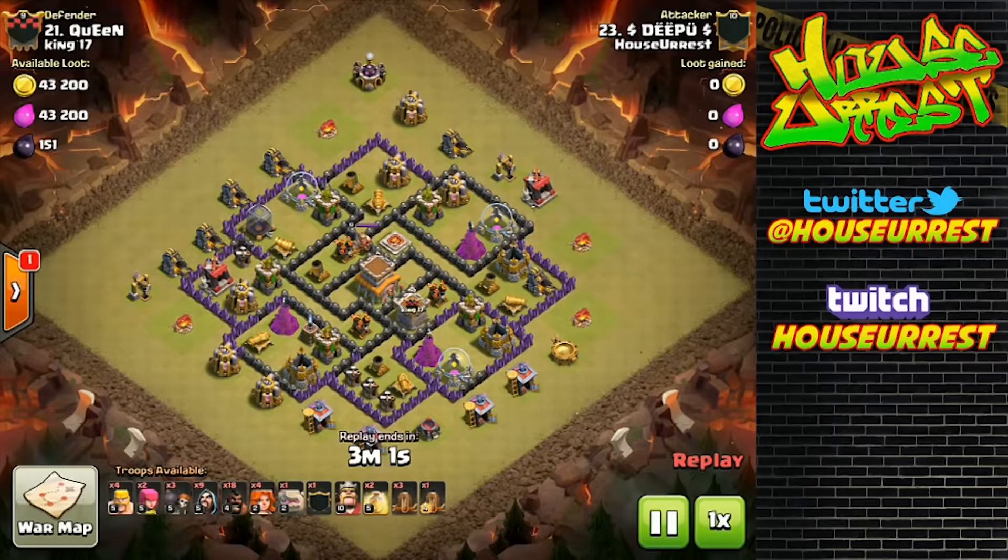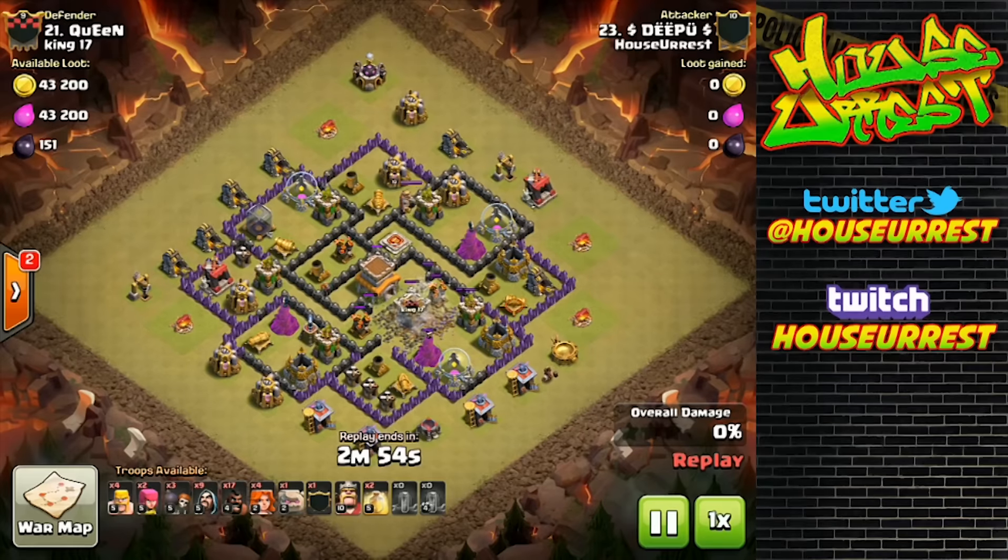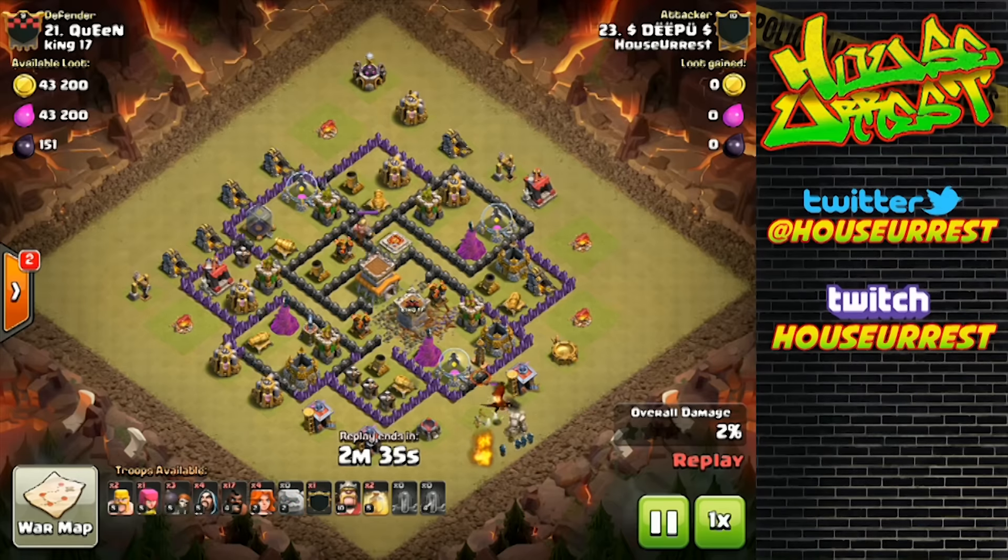What is up clashers. For today's video I'm going to be focusing on how to do a GovaHoe at the town hall 8 level. A GovaHoe is of course golems, valkyries, and hogs. It is a great strategy to learn as a town hall 8, considering town hall 9, 10, and 11 valkyrie attacks have become so much more useful. We are showcasing three attacks done by a great town hall 8 hitter in my clan named Deep.